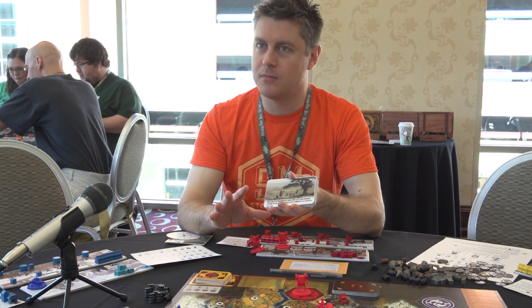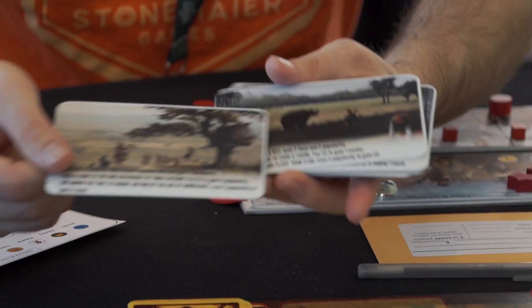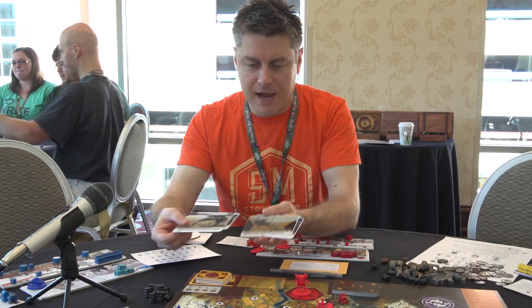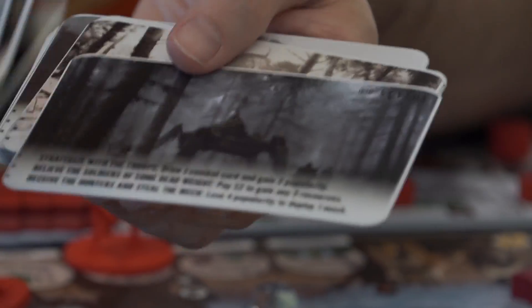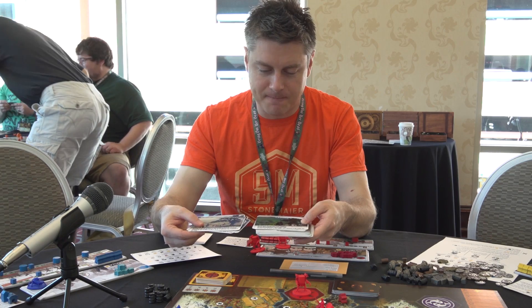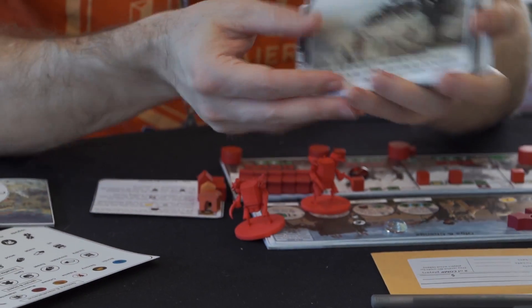Jacob works completely digitally. I'm holding up some encounter cards right here — I don't know if you can get them in the frame. But Jacob has this beautiful style of art that combines everyday life in this alternate history 1920s period with mechs and strange creatures and things you wouldn't normally see in real life. Jacob kind of brings a light and levity to them that makes them accessible. It's not a really dark game.